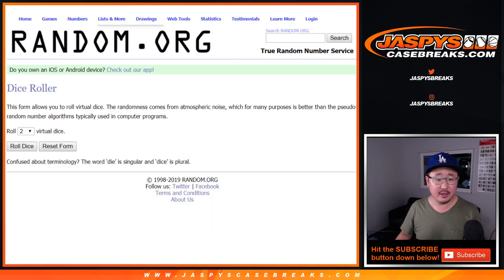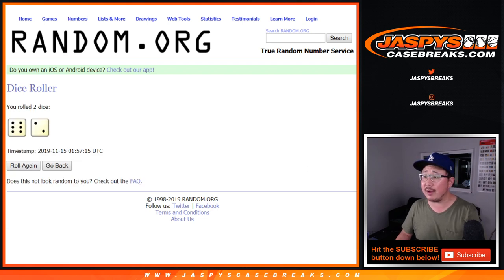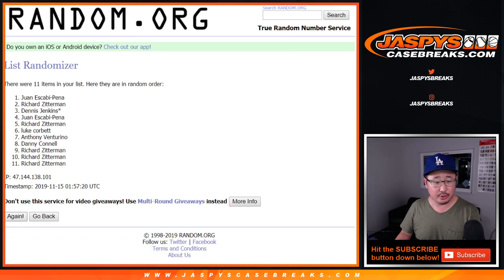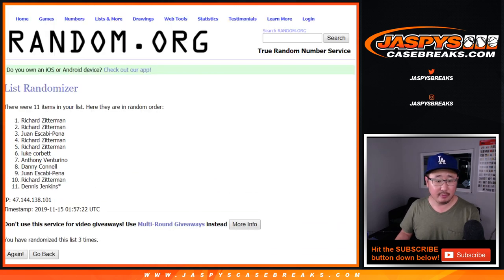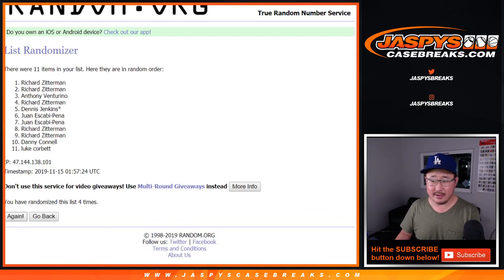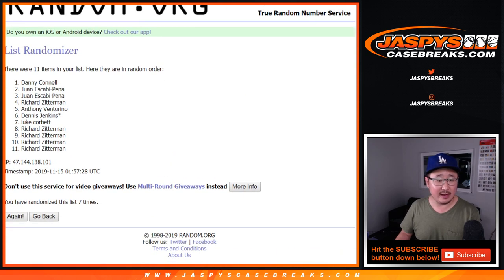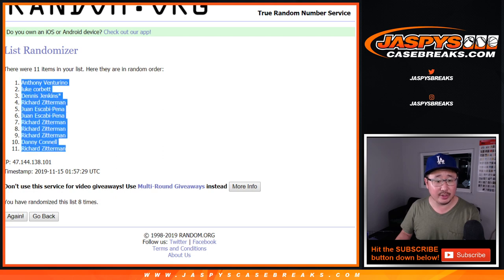There are the numbers right there. Let's roll it and randomize it. Six into two, eight times for this eight-teamer — one, two, three, four, five, six, seven, and eighth and final time. After eight times, we've got Anthony down to Richard.